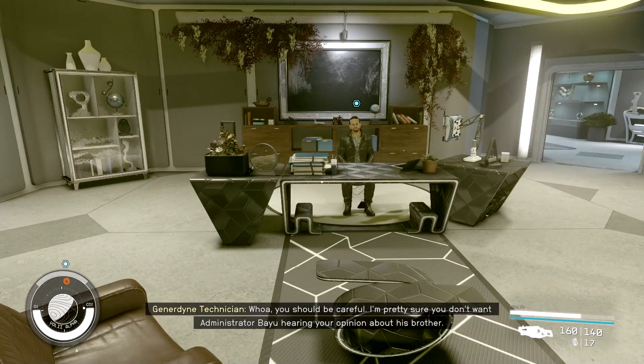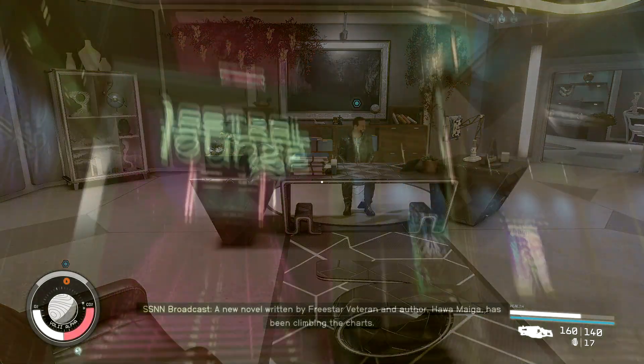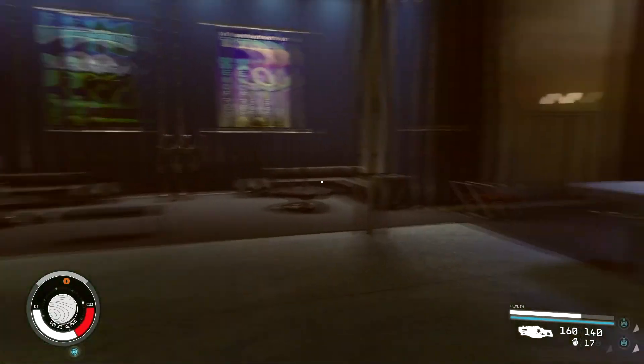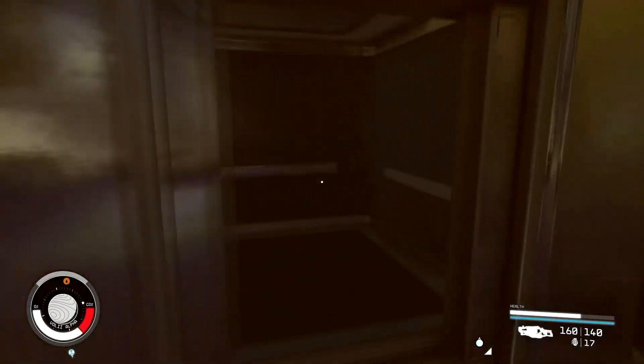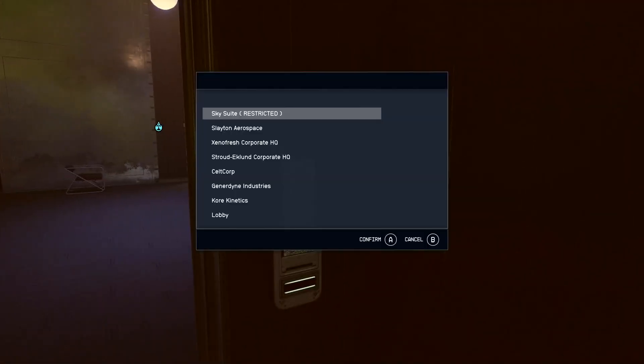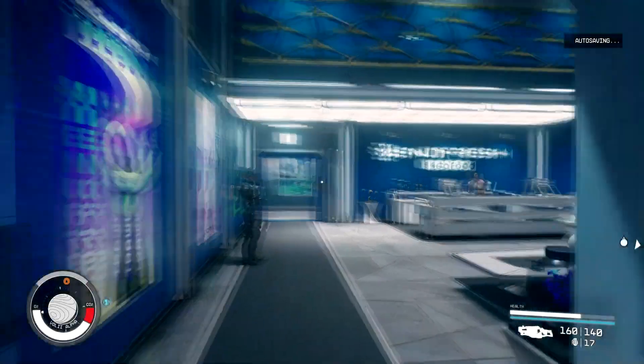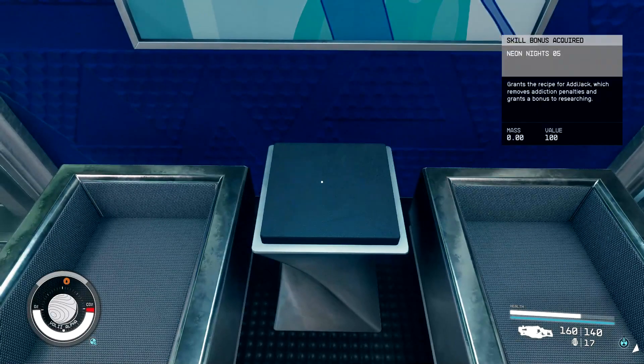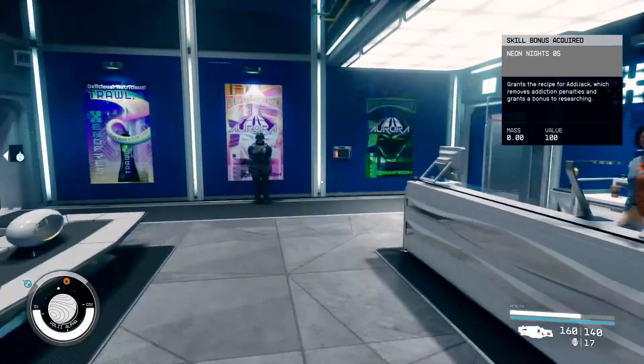Now on to the last one. We're now at the Astro Lounge and we're going to get Neon Knights number five. So we're going to go in this elevator and head up to the Xeno Fresh Corporate HQ. Once inside, we're just going to turn right, and it'll just be on this table right here. Boom — that's all the Neon Knights magazines.